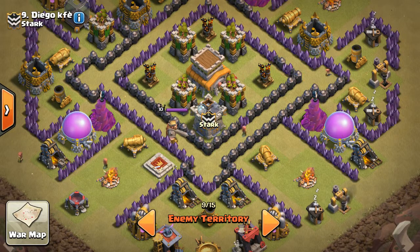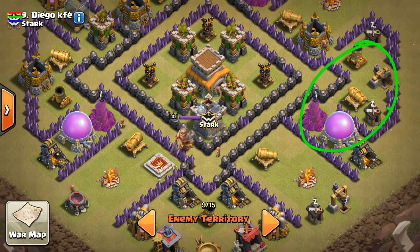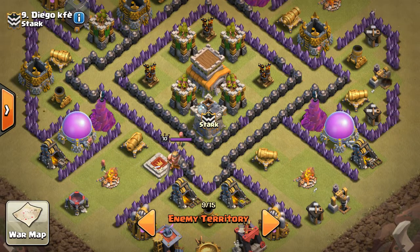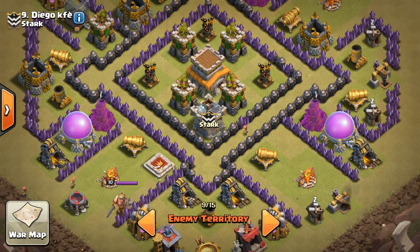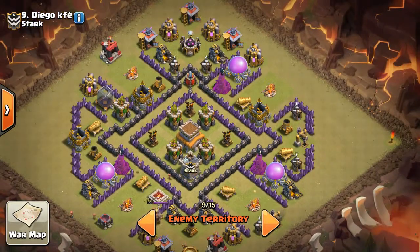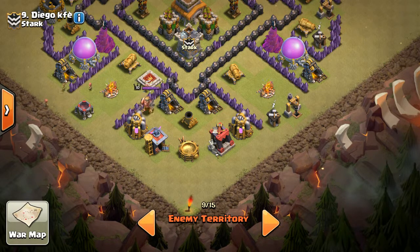Don't heal here — there's no need at all. There's no giant bomb that's going to wreck you. The wizard tower will do a little bit of work, but not enough. You'll be able to heal through the giant bomb better and have more hogs alive and healing them. Save your barb king — drop him down here for a king swap.